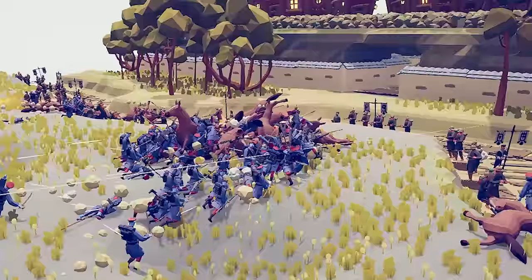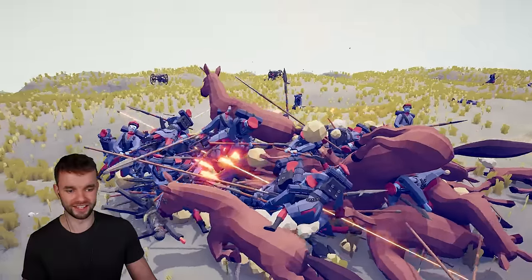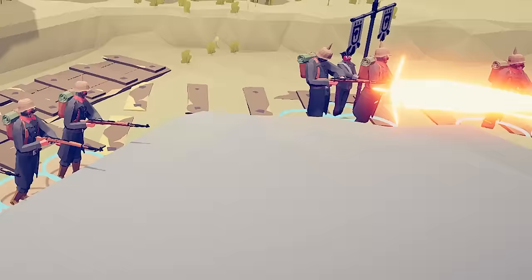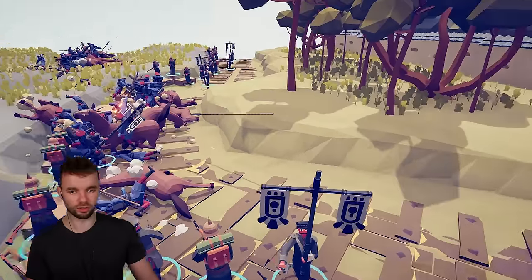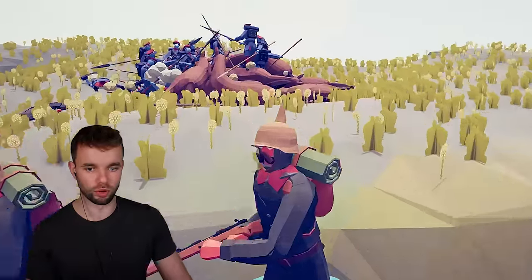Yeah, I hope you like slideshows. Whatever happened down here, there was just an absolute French swarm. That was absolute carnage. Now let's see how these guys are doing. They're holding formation, but over here the trench has been raided by the World War I French army.